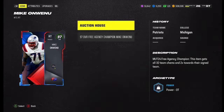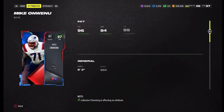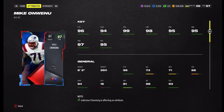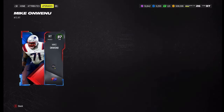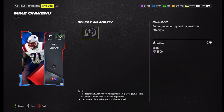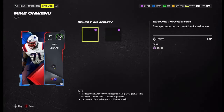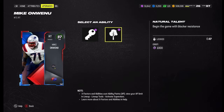Then the right tackle — he's got 96 strength, 94 awareness, 99 pass block, 95 run block, six-three 300-plus pounds, plays for the Patriots. Gets all-team chem. His abilities include All Day for zero AP, Identifier for one, and Sturdy Protector for one.